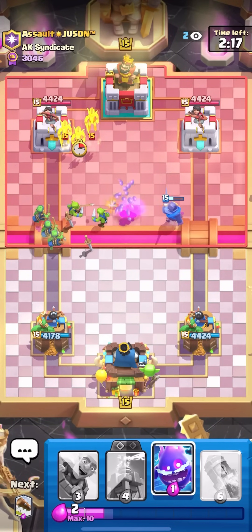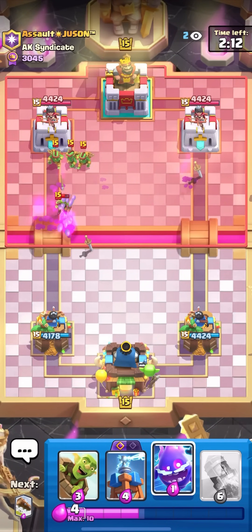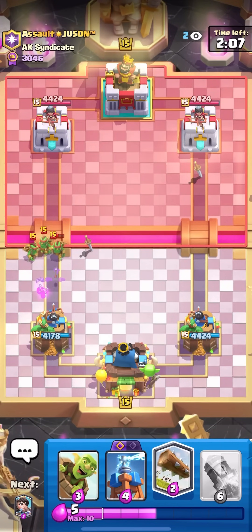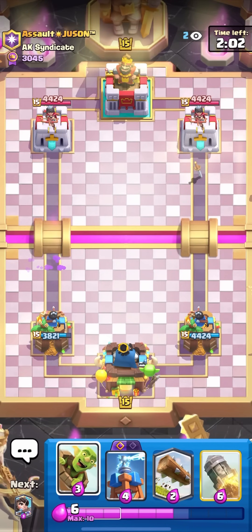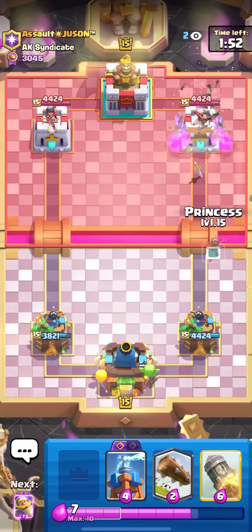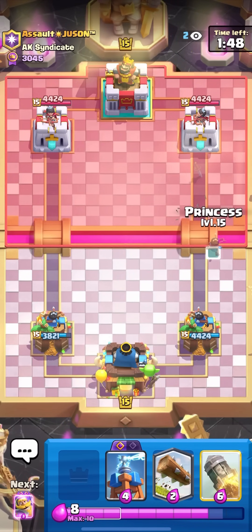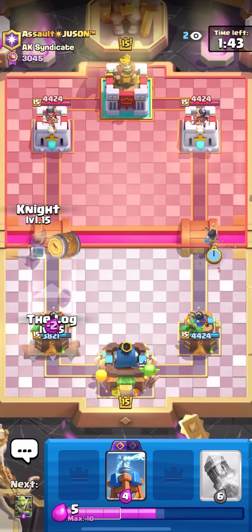He goes for Goblin Gang and I take a bit of damage from the Spear Goblins. I could have done it more safely but it's okay — if I play well I can come back with Evo Knight and Evo Tesla. Log Bait actually has a lot more outplay potential in the mirror matchup when you're down because the Evos always help change the tide. Princess to bridge is going to be really important for making a comeback. I'll Evo Knight — he has to defend my Evo Knight and Goblin Gang, which will be hard with this amount of elixir.